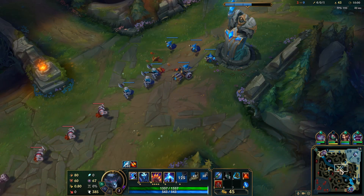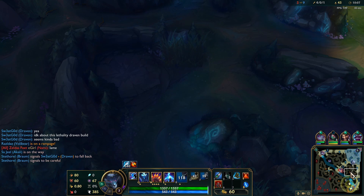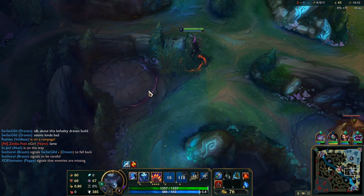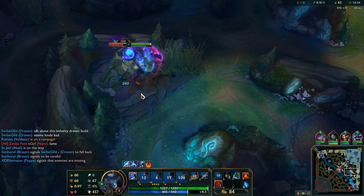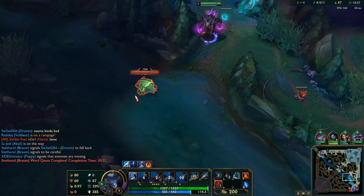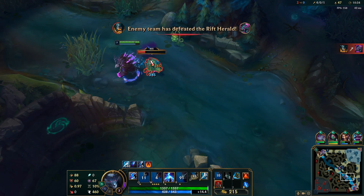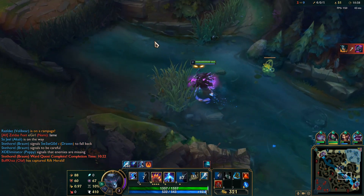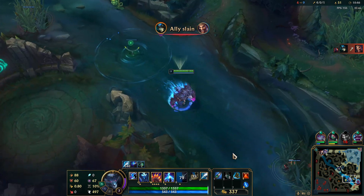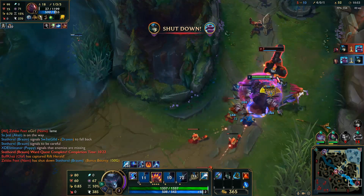The main thing you'll be doing as Volibear in the jungle, aside from obvious ganking, is tower diving. It's pretty easy to tower dive with Volibear because your ultimate turns off the tower. At lower elos, people don't like tower diving much - bronze, silver, gold tend to avoid it. But with Volibear you just disable the tower and go in, so maybe using him is a good way to practice tower diving without worrying about the tower. If the tower is at low health you can just kill it straight up with your ultimate.